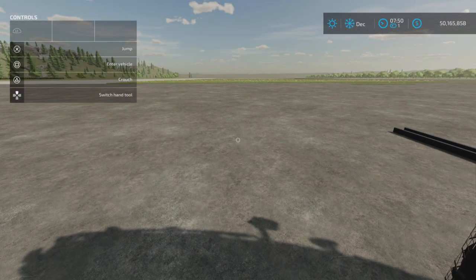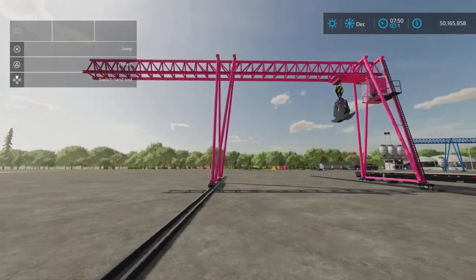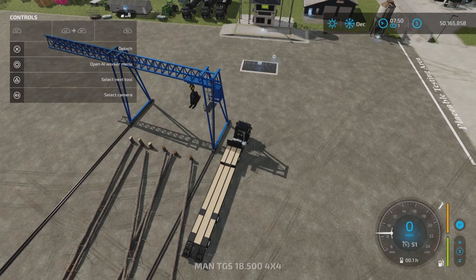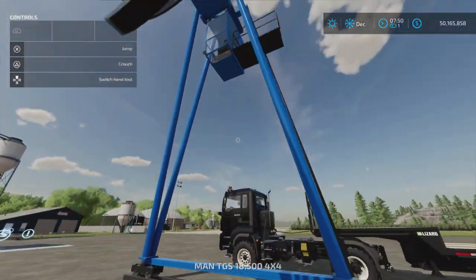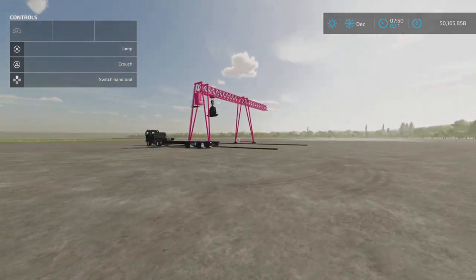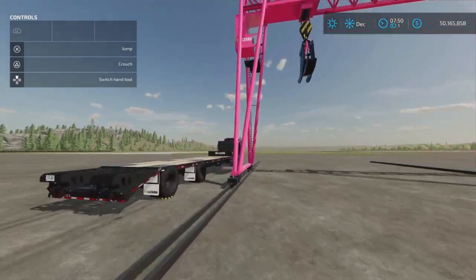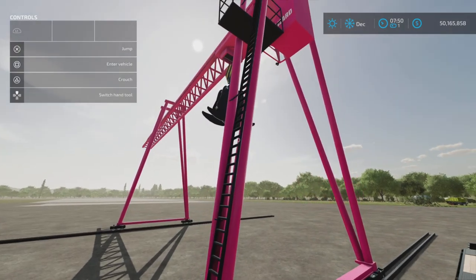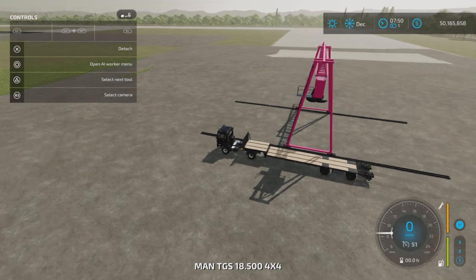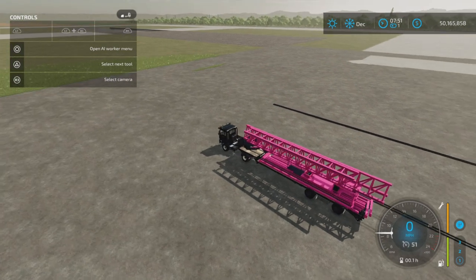I would highly recommend leaving the trailer where it is. You can tab to it - I've got one extended version and one normal version. That's how you build it. To take it down, just stay in the same place and press L1 and X - it builds back and puts it back on the trailer, like so. Let's build it again - L1 and X - and we'll go through this procedure again.